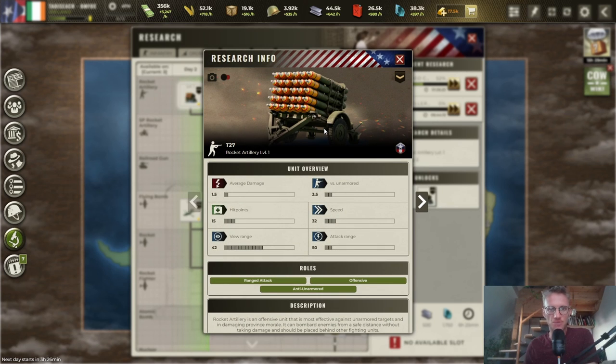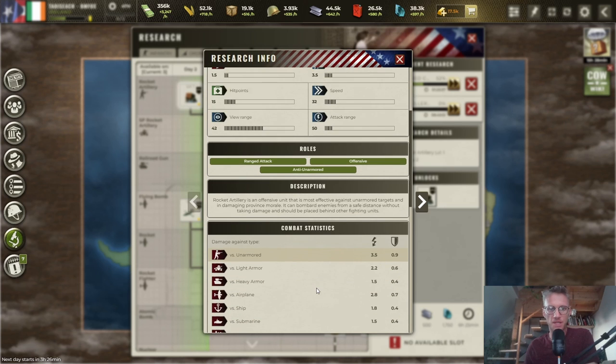Cometarian doctrine can make them from day one instead of other doctrines' day two. They deal 3.5 damage versus unarmored units and they are ranged attack, so they don't take any damage. If you have these early on and a lot of them, you are unstoppable. Ranged attack, offensive, anti-unarmored — you get the picture.